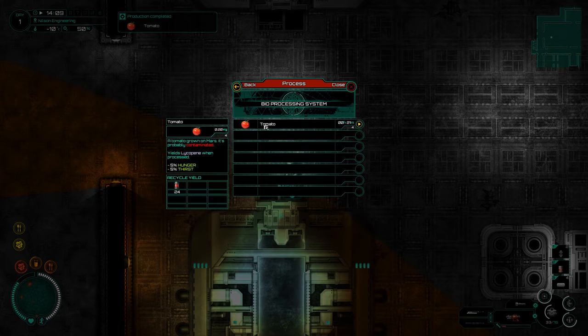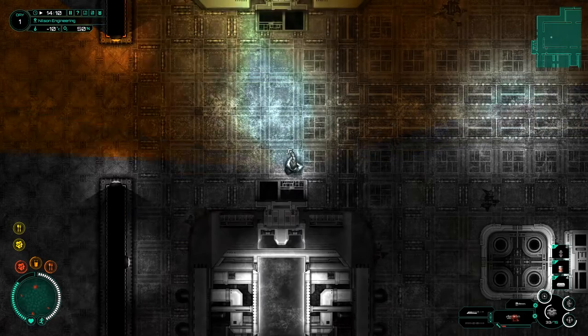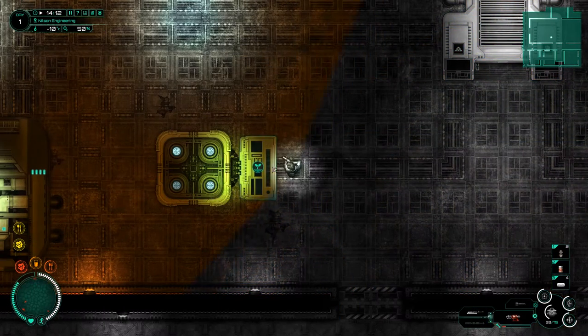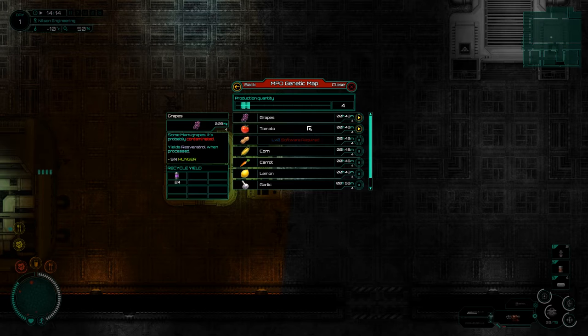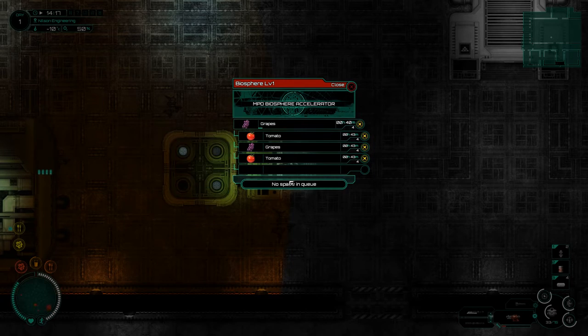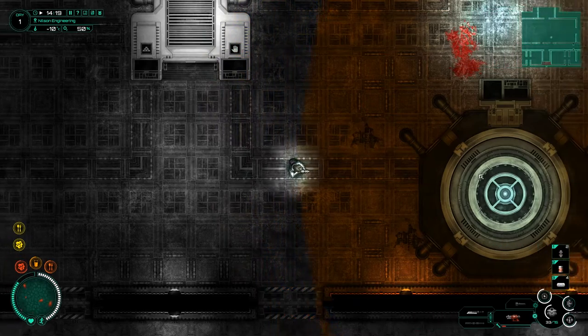If we come over here and click to bioprocess, we can get the tomato. Look at that yield. Oh wait, we've already done that — that's processing in 20 minutes according to the game. That's going to be done way before we finish this episode. Over here we've got a biosphere accelerator. We can do things like get some grapes going and maybe some more tomatoes. I'm just going to cycle grapes and tomatoes.